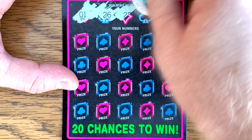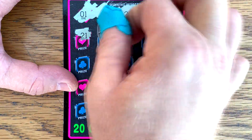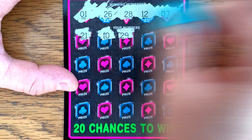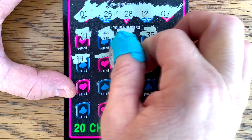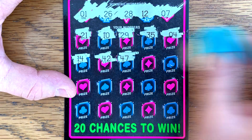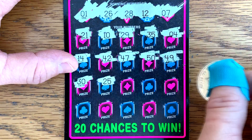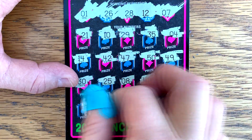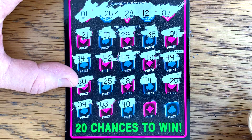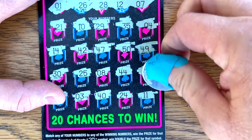Alright, we've got lucky number 1 on ticket 4. It would be ironic if we won more on the dollar tickets than the $5 tickets with the same number of tickets — let's hope that's not the case. There's the two of hearts! Alright, we've got a win and we've got the two of hearts. What are we going to double? 10 bucks — we will take that all day long.